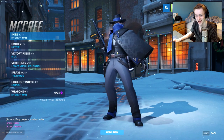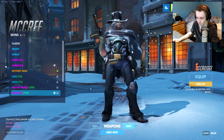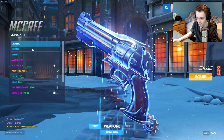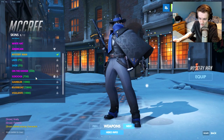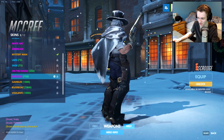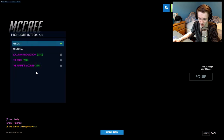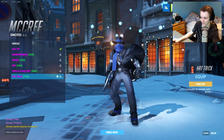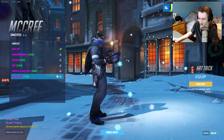McCree, everyone's favorite revolver-wielding dude. He got the Scrooge skin. The weapon has a bronze sort of finish, looks pretty nice, but it's the vanilla weapon mesh with just a different texture. On the Scrooge skin, his robotic hand has a skull — a Punisher-looking skull with money. He also has a highlight intro where he throws three snowballs up in the air and shoots them with his revolver. I'll probably be buying this emote — very cool McCree highlight intro.